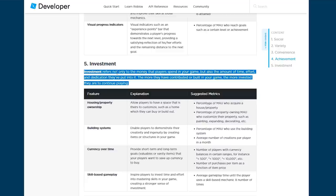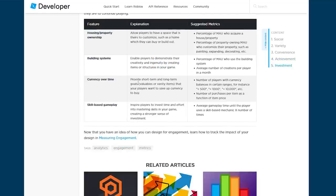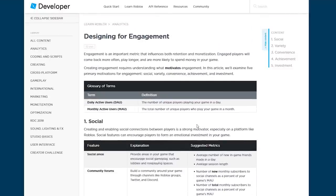Investment — this not only refers to money that players spend in your game. If people spend money in your game they'll come back because they want to use what they spent on. But they also invest time and effort and dedication. The more they've built or contributed in your game, the more invested they stay. For example, allowing players to have a space to customize, like a home — if someone has a home and progress in building it, they'll keep coming back to build it more and more. Also provide short-term and long-term currency goals for players to save toward.